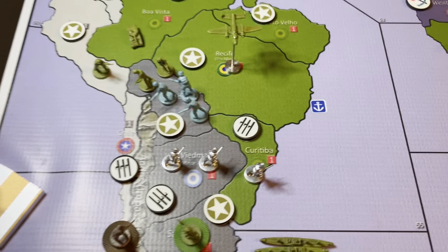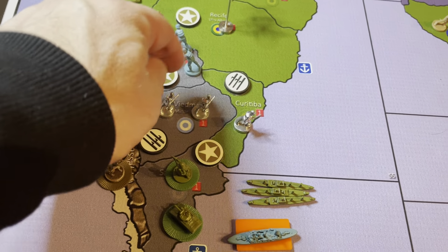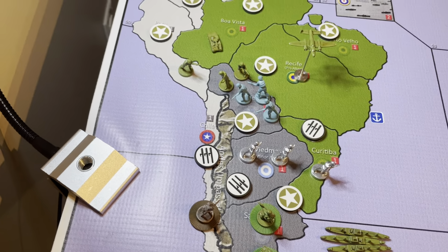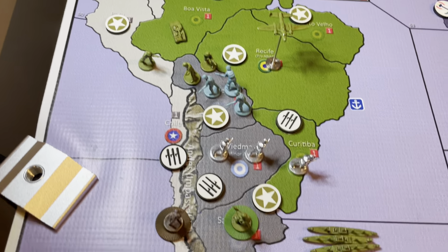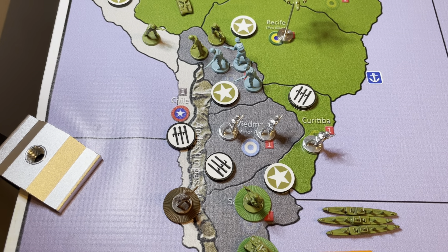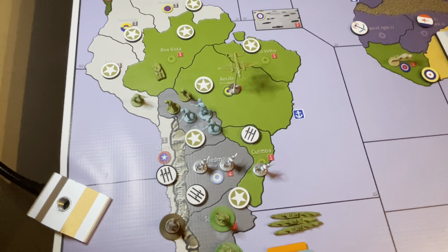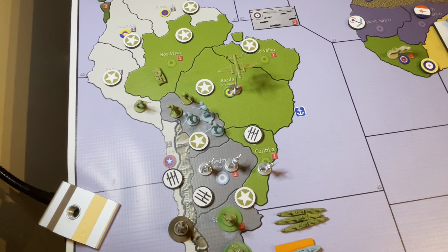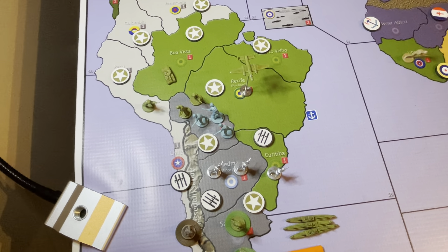The Italians are getting squeezed out of South America — they've got three territories left: Chile, Vidma which is the capital of Argentina, and Curibata. The Americans are putting the squeeze on and will eventually be making a little more IPP from this endeavor to annex Argentina. But the Allies are still not coming out ahead, because the Axis would probably trade 10 IPP for the rest of the game if it meant the Allies are delayed landing in Western Europe for another one or two turns. That's a trade they're happy to make.